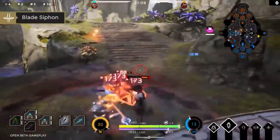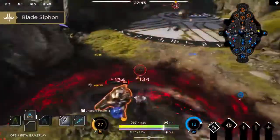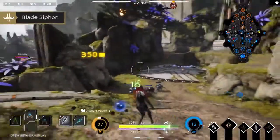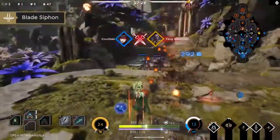Blade Siphon will cause Countess to quickly spin her blades around her, dealing damage. It also comes with a passive component that will regen a percent of her max health every time she kills an enemy unit. This effect is amplified when slaying an enemy hero.